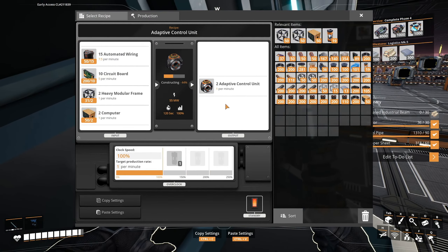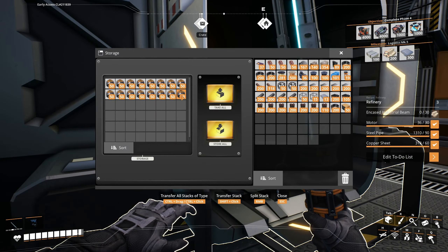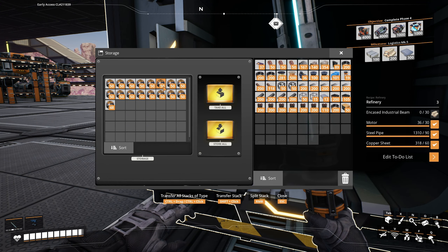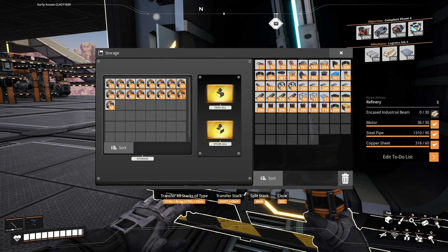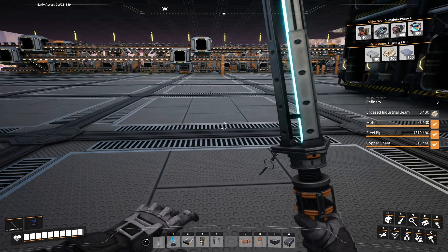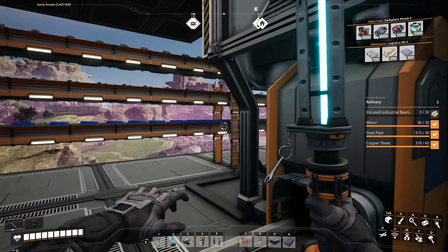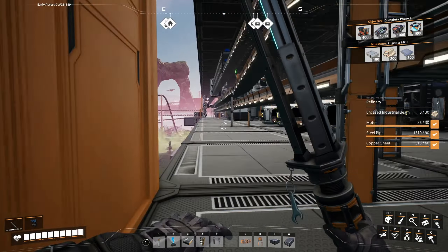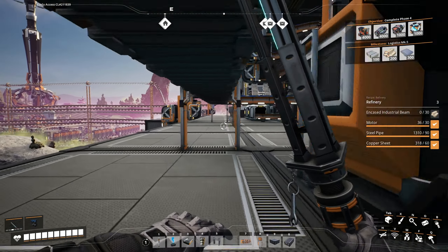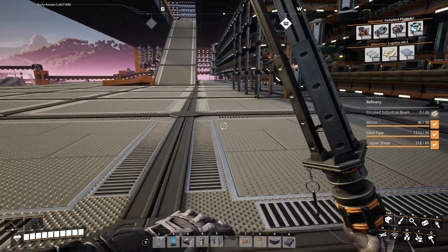It's the heavy modular frames that are being bottlenecked, it looks like. I have a whole bunch of these now — that's like 200, 400, 800, 1200, 1600, 2000, 2400. So we're about a quarter of the way there. That's why I want to get lots of these early because it does take a long time. Let me just double check — the bottleneck for heavy modular frames is still encased industrial beams.